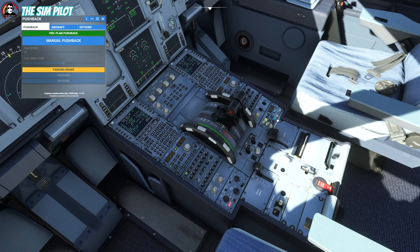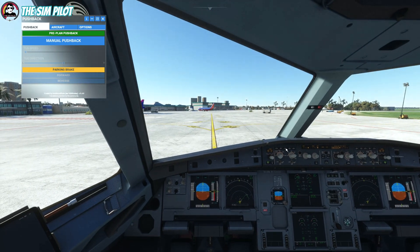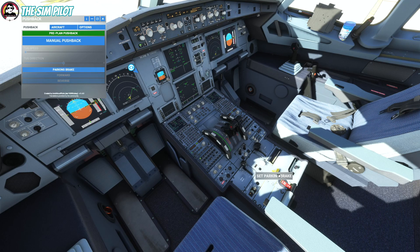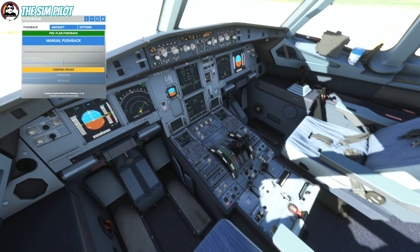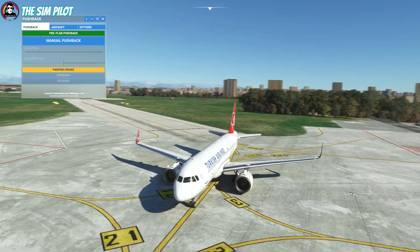Transponder — we should have entered the code already but we'll stick it in right now, then go to On/TA/RA. Altitude reporting we will turn on at the threshold. The parking brake is set. I'm just looking to see what he is doing — he's already gone, magically disappeared.